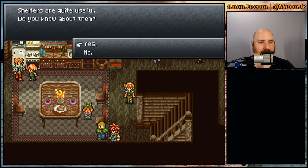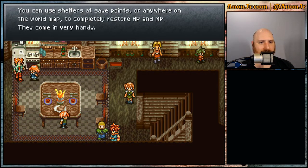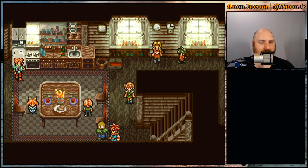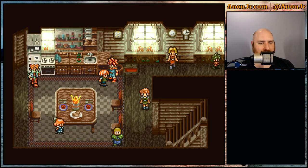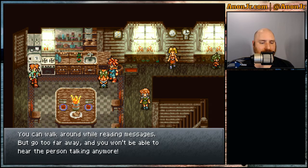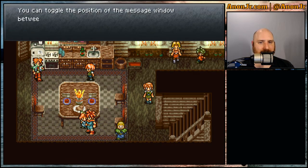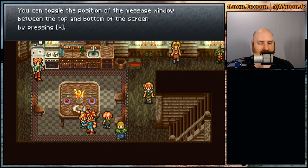Shelters are quite useful — you can use them at save points or anywhere on the world map to completely restore hit points and magic points. They're very handy but also expensive. You can walk around while reading messages, but go too far away and you won't hear the person talking anymore. You can also toggle the message window between the top and bottom of the screen by pressing X — so I can bump these up closer to the camera.